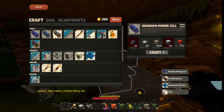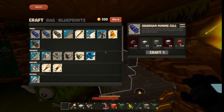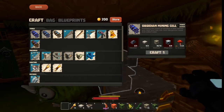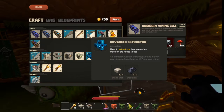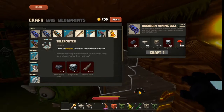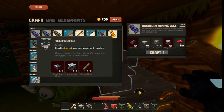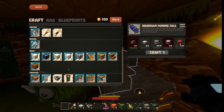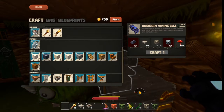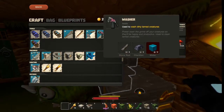Now we got all kinds of new stuff: iron mining, advanced extractor, something else. You really want this, by the way. Let's go for those. Clean water.